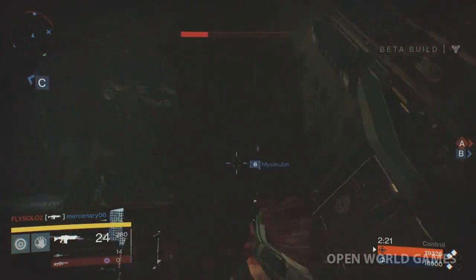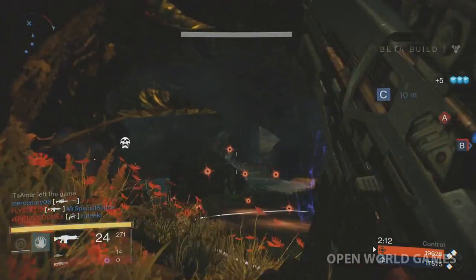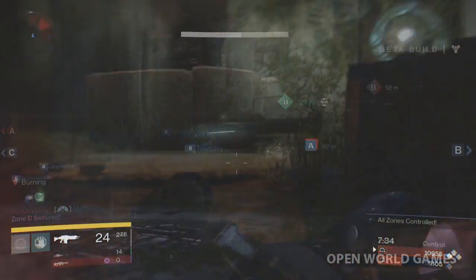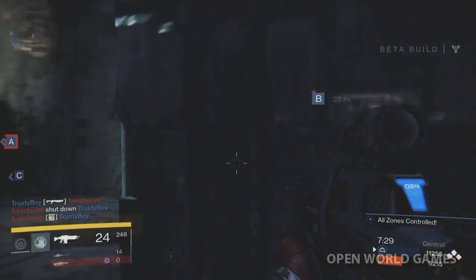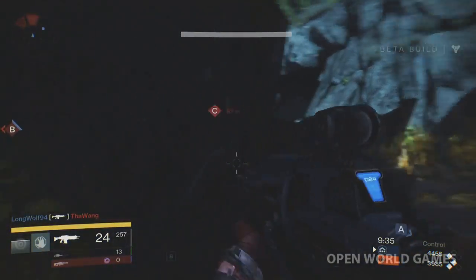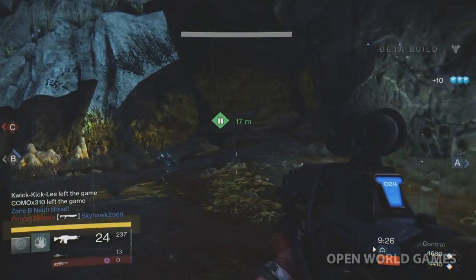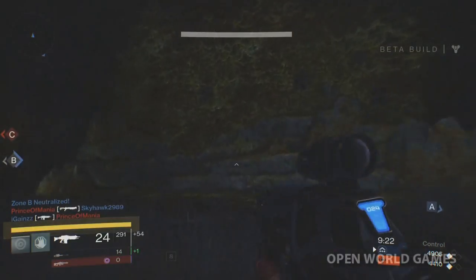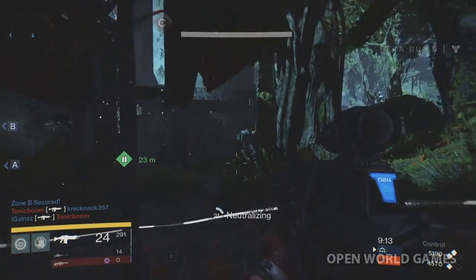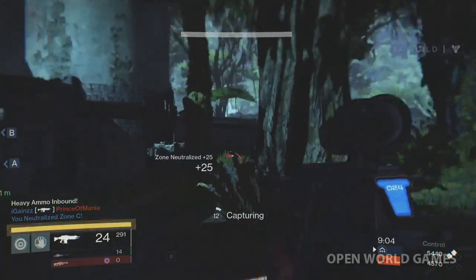Use grenades to defend control points. Warlock's grenades are great for this — drop them on a control point and they linger for a while, defending it and obstructing players' view. Try to cause as much confusion as possible when being attacked, and grenades are one of the best ways to do that. The Titan's Fist of Havoc also leaves an area-effect damage field after being deployed. Be careful not to accidentally step into these fields after defeating an opponent, and watch out for dying enemies lobbing a grenade at the last second — those grenades can cause major damage if you step into them.